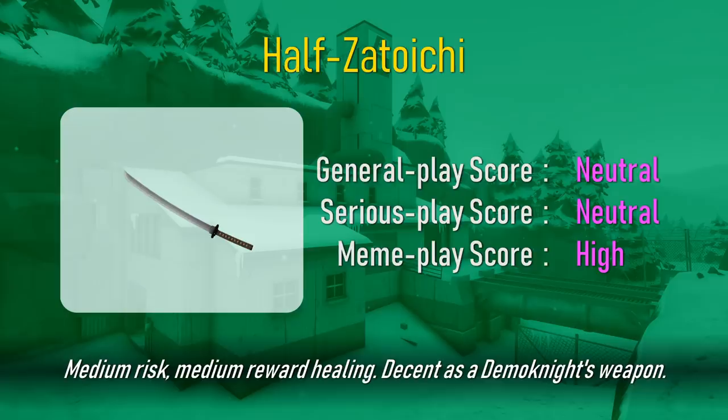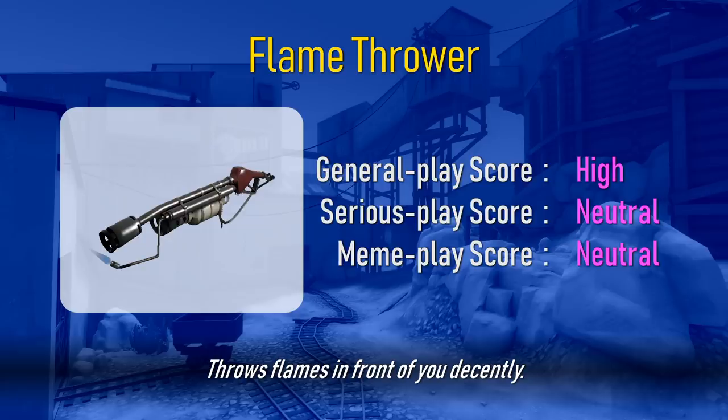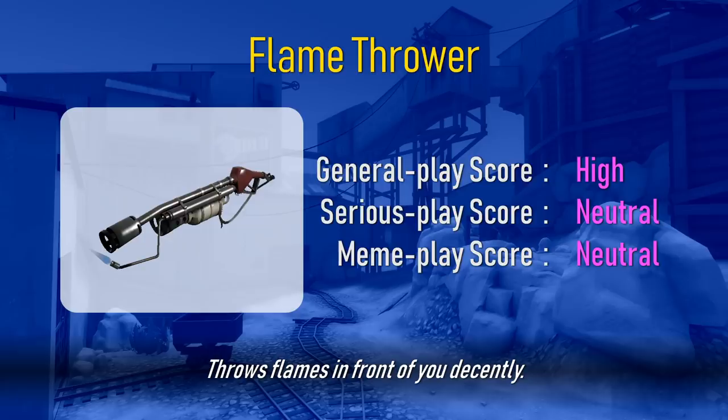Decent as a Demo Knight's weapon. Superb weapon. Please come close when you hear it swing. Beloved by many. Promotes generally less effective play. Very useful. The most common item for this item slot. Throws flames in front of you decently. Very thematic.